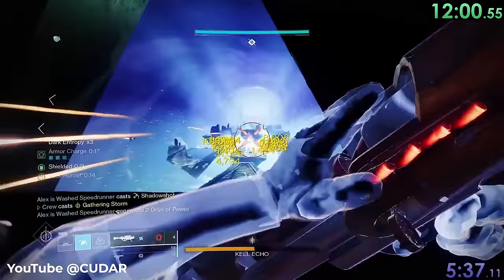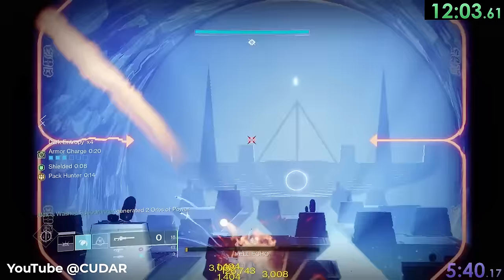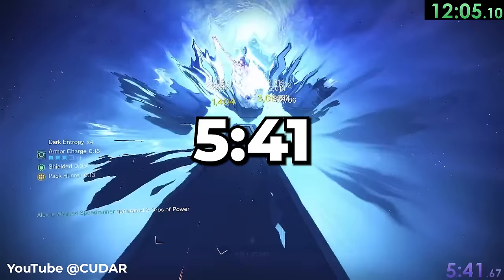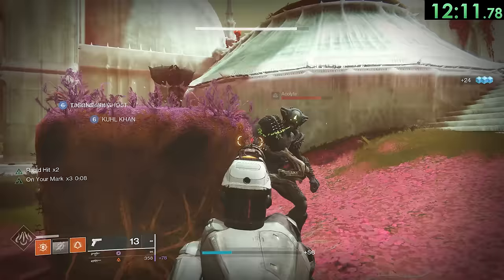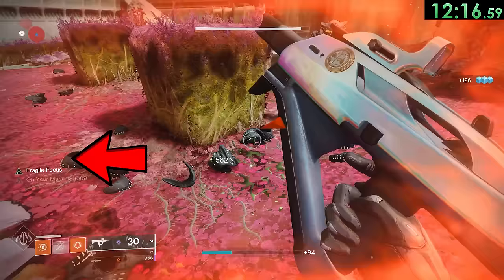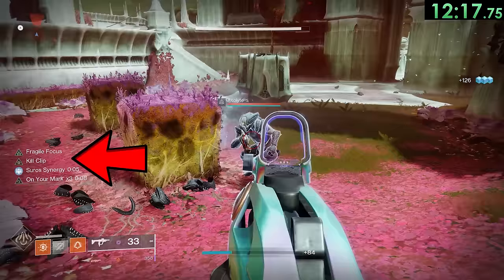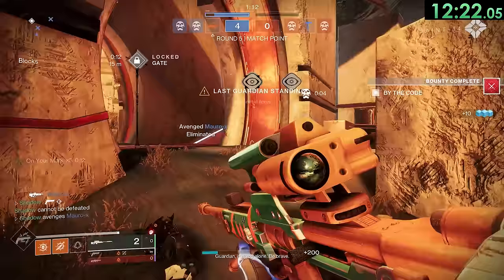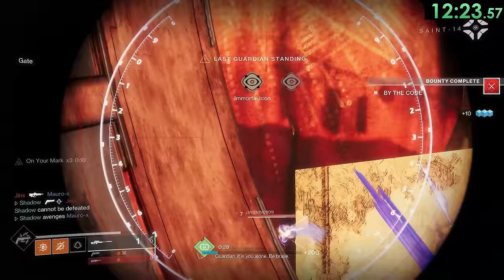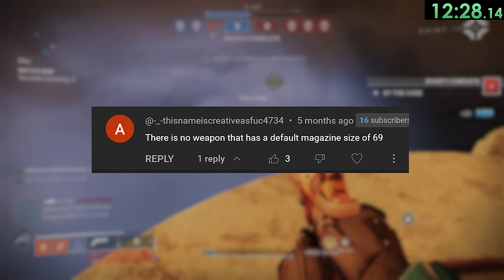The fastest ever run of the Prophecy Dungeon was completed in 5 minutes and 41 seconds. Getting a precision kill on a Hive has a decent chance of spawning a Hive Worm — if you proceed to shoot these Hive Worms, you can actually activate perks that require a kill, like Kill Clip and Memento Mori on Ace of Spades. If you comment some useless information below, I might put you in a video — like this guy who says there is no weapon that has a default magazine size of 69.